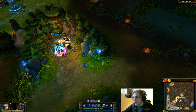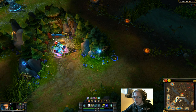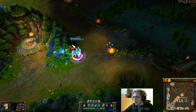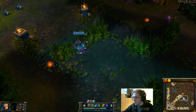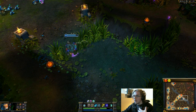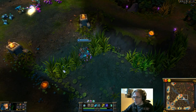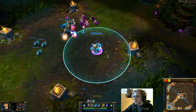Don't forget that Red Buff deals true damage over time on your attacks. When you hit level 4, take your slow — Ice Blast — and you can either gank mid or go bottom. Since I'm on the bottom portion of the map right now, those are the two easiest lanes to gank as soon as you hit level 4. And yeah, that's it — enjoy jungling!